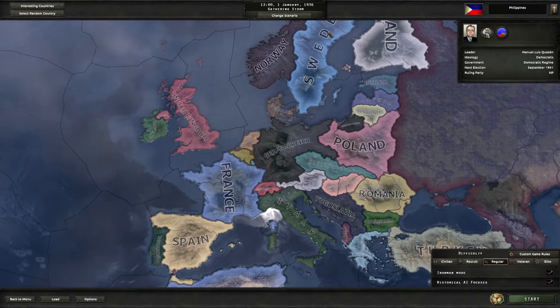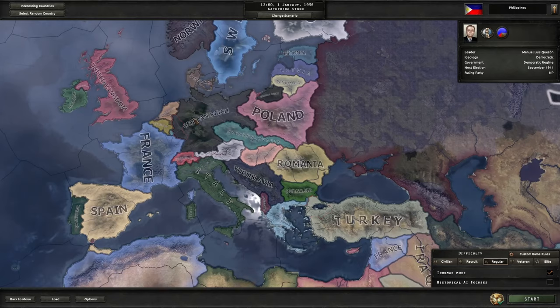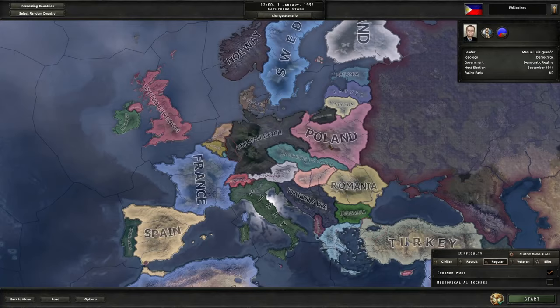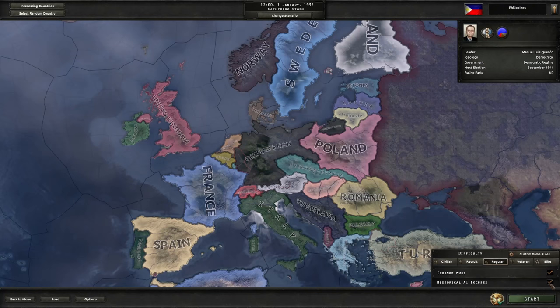If you turn historical AI focuses off, then anything and everything can happen: there will be a lot of civil wars, different factions, Italy will switch factions all over the place, Turkey might go the Ottoman Empire route, Poland can go the king route. So if you want to play a World War II simulation game, you need historical AI focuses on. I'm going to be leaving this on, but it doesn't really matter because I'm just going to show you the mechanics of the game.